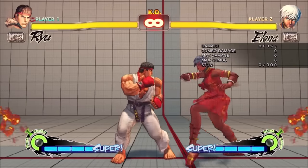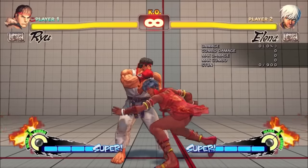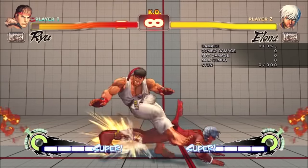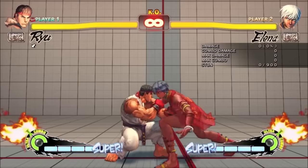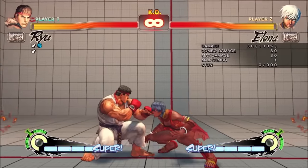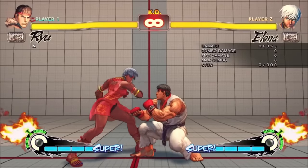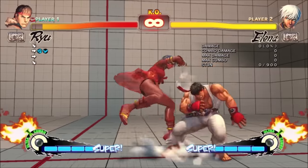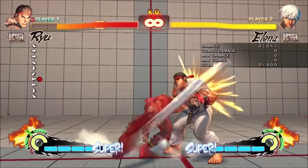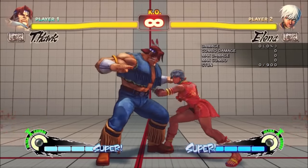Her final notable normal was back roundhouse. This beat throws and avoided lows for most of its animation, which means it beat both standing and crouching techs. It's zero on block, which is fine for Elena who has a 3-frame jab. It meant basically that any time she got in, she could either throw or use back roundhouse for a safe 50-50. It also had a combo on counter hit and was a nice meaty or reset option against grapplers.